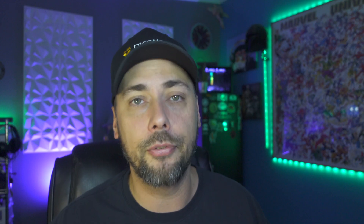To use Brains OS, they implement a 2.5% dev fee. If you're on Brains pool there's no pool fee, but you still pay the dev fee. Luxor Tech has the highest overall fees with a 2.5% pool fee plus 2.5% dev fee, so a 5% fee upfront just to use that pool with Brains OS — which may explain why the output there was so low. These are my results using Brains OS on NiceHash, Brains, Luxor Tech, Trust Pool, and emcd.io.